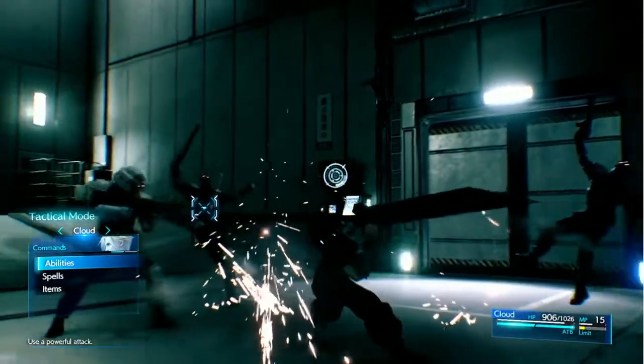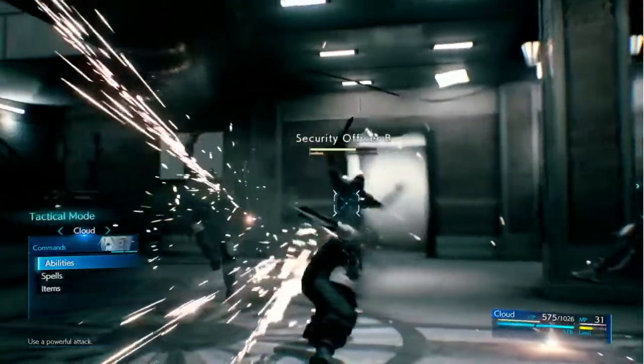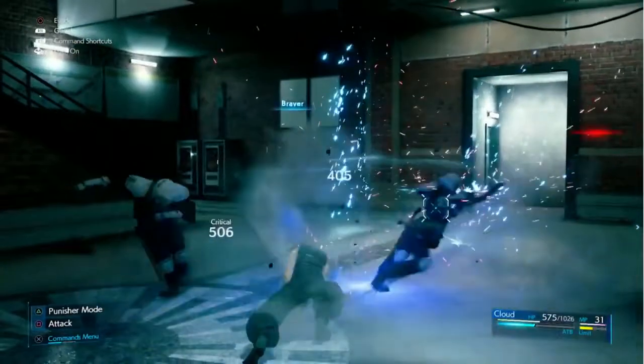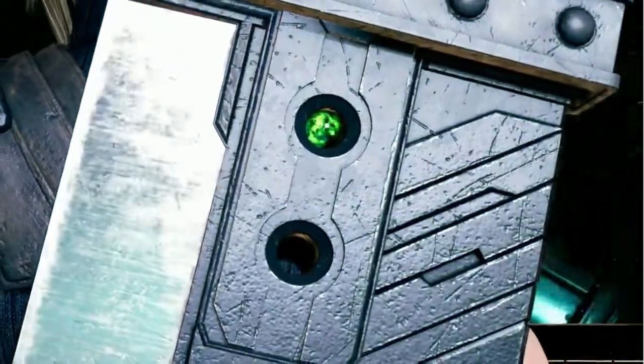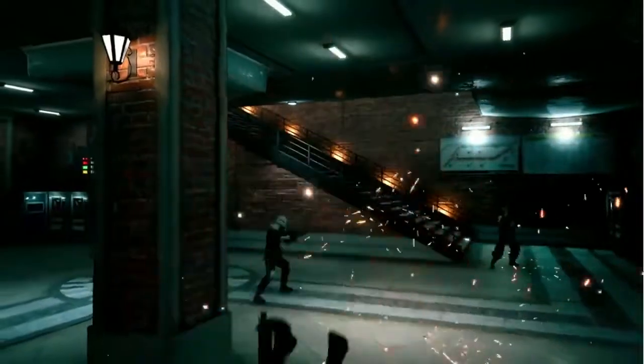Fair enough. Once in Tactical Mode, you can choose to perform various abilities, such as Cloud's Braver attack. Using an item in battle will deplete an ATB charge, and if Cloud has the right materia equipped and enough MP, he can use ATB charges to cast spells.